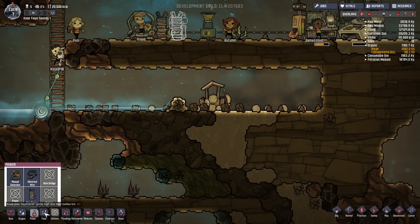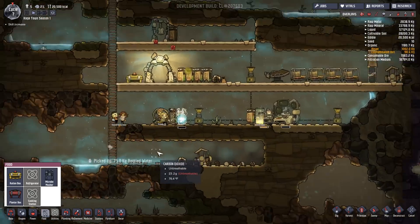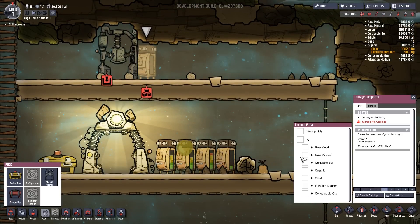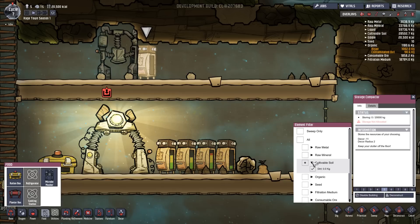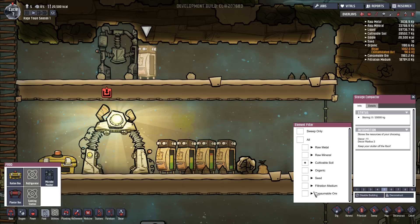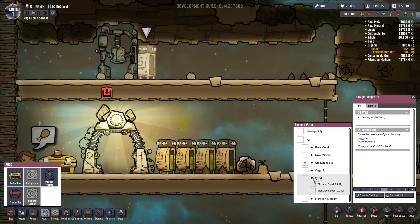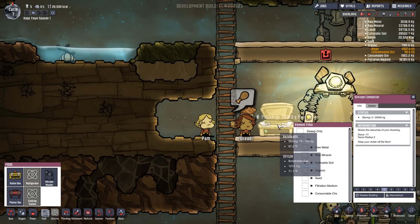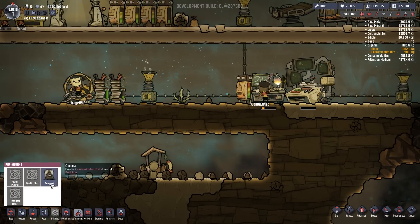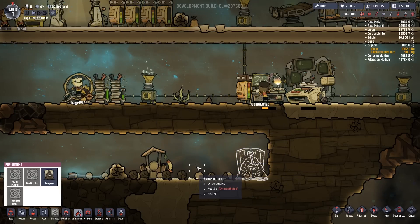Nobody's on the supercomputer yet - let's give it a moment. We can do the compost heap down here. They finished the storage compactor - the storage compactor is going to hold dirt and rice. Let's look through the categories: raw materials, sandstone, soil, dirt, organic, seeds - no. Consumable ore - filtration medium, seeds, meal wood seeds. Food only goes in the food chest. This just needs dirt basically - that's fine. Let's set up the compost right here in the corner.